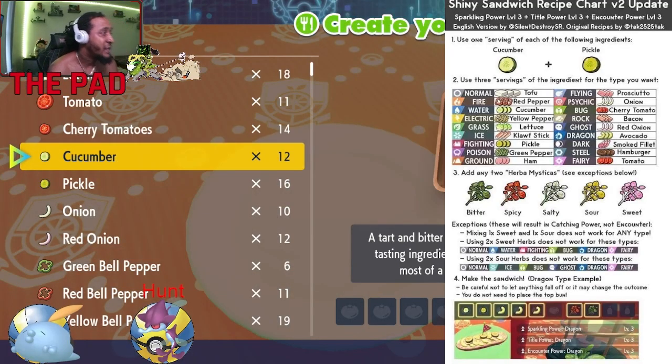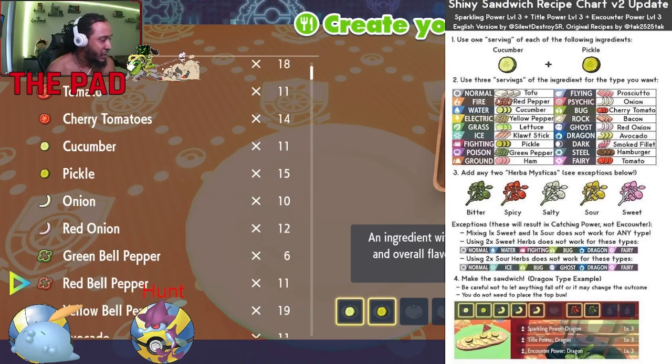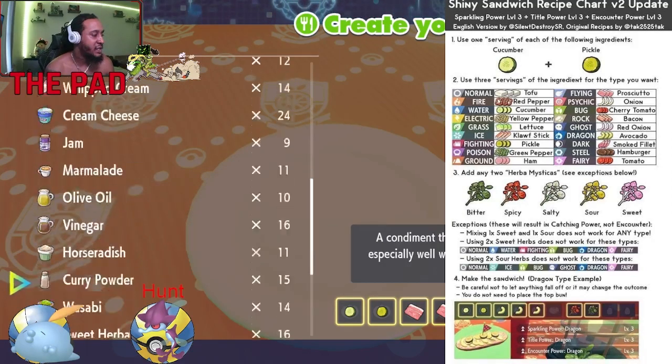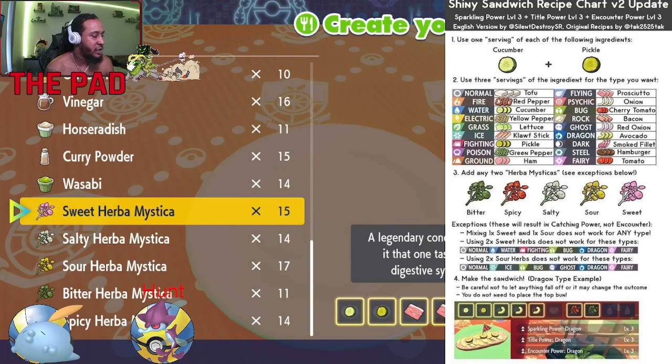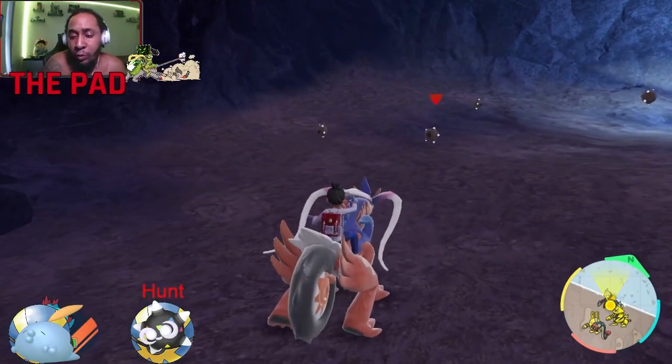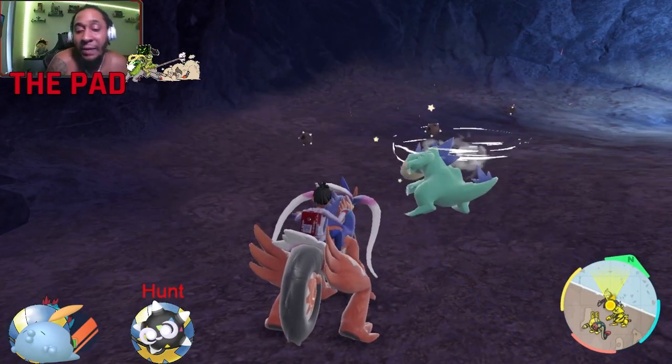On to the next step: we're gonna make a level three fly-type sandwich. To me that's the best sandwich to use for finding a shiny Minio. I've got the ingredients up on the screen in case you want to use what I use. You could run with a level two sandwich, but I recommend the level three.